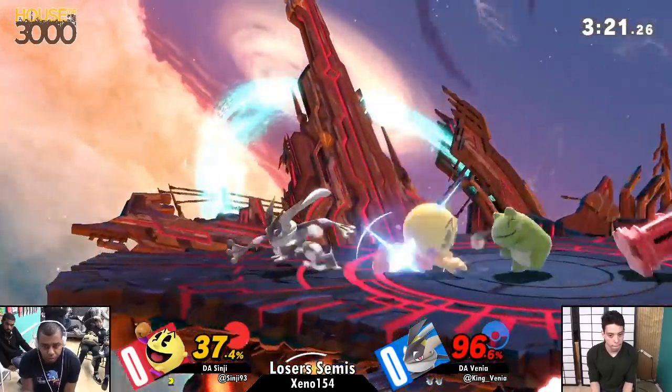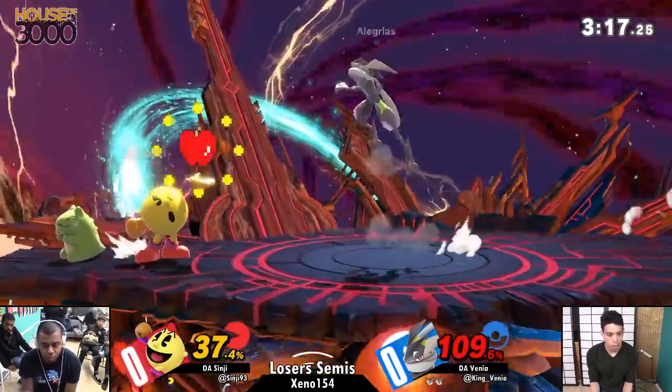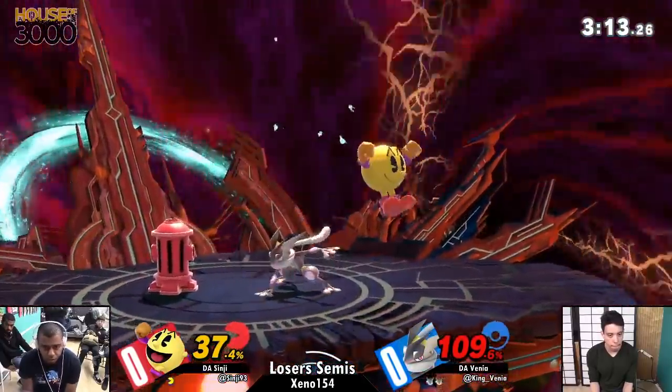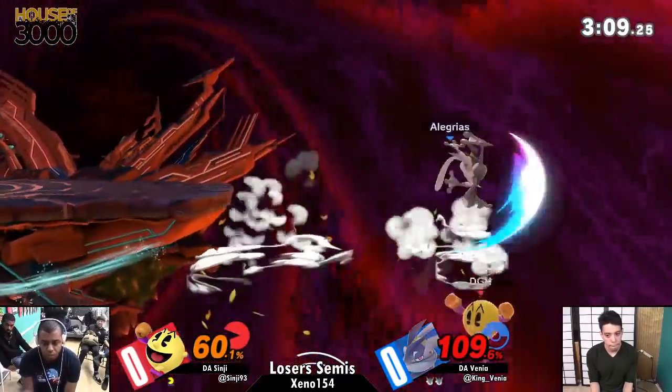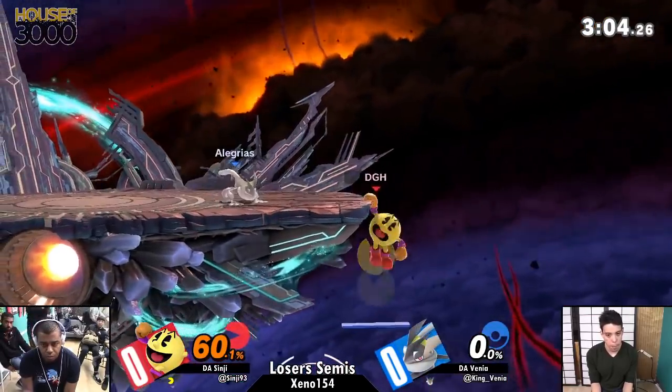One thing about that is that if Pac-Man is too far away... I love those little substitute dolls — it's a doll, a log of wood, and that's it. Little gritty on the shadow sneak. Sinji didn't air dodge and it didn't hit. I'm surprised.